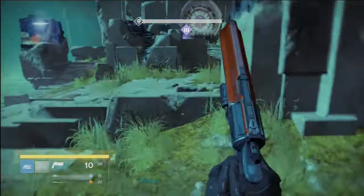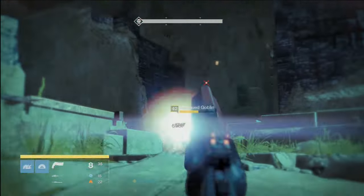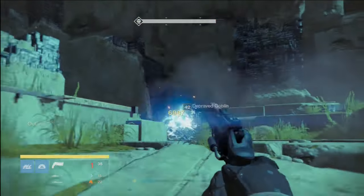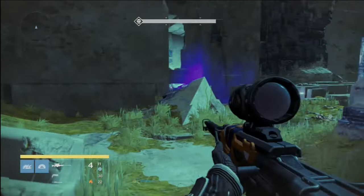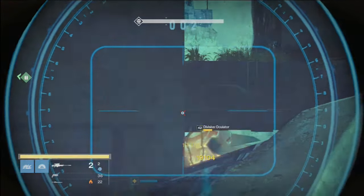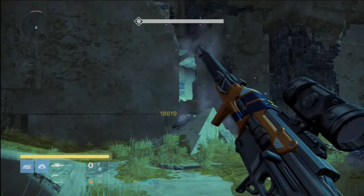Once at the top, head left and take out the vex on your tail before heading out to calmly take out the Divisive Oculator with your favorite sniper rifle through the tight window at a distance that keeps you safe from any form of damage. This should help you finish that section with minimal resistance and good speed.